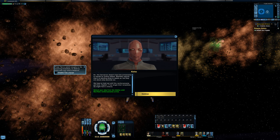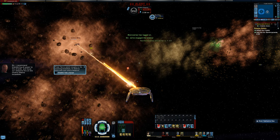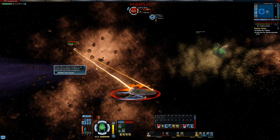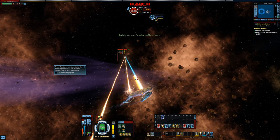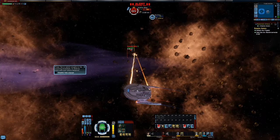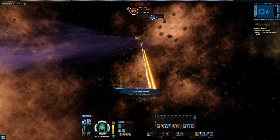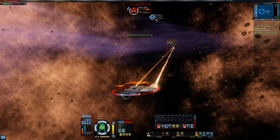Press Tab to switch targets to the incoming torpedoes to destroy them with the ship's weapons. The tip also recommends transferring all power to shields. For some reason we can't target all of them, so we try to keep our distance. Eventually we can pick off some of the torpedoes. Then the cavalry arrives — Starfleet reinforcements show up to assist.